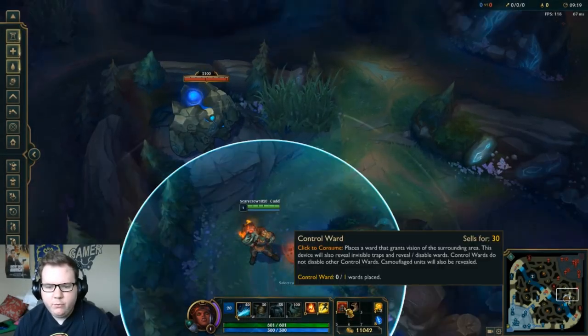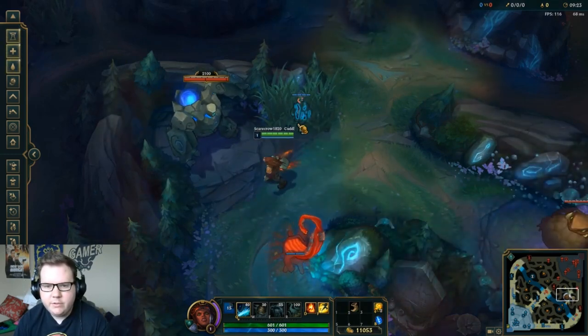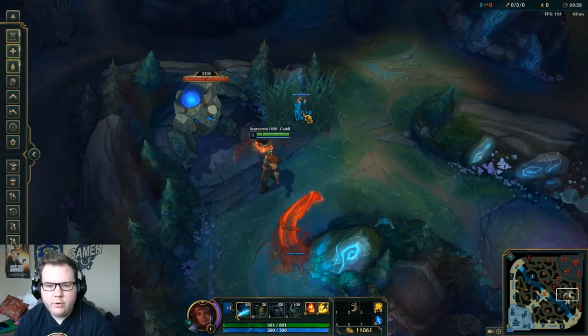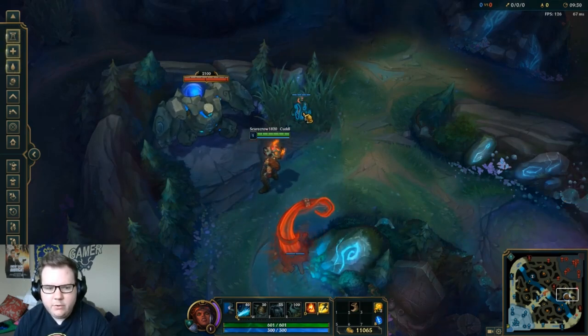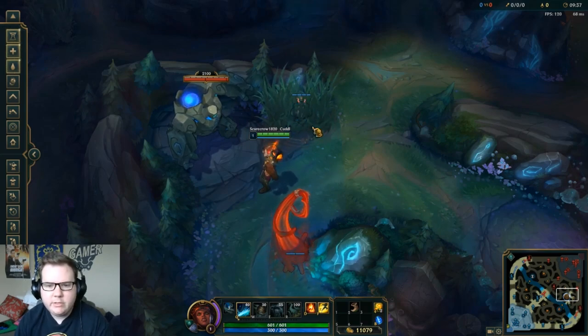Now this is an example of what a control ward does. You can place it down — it's not invisible, but it still reveals the area through the fog of war. It takes four hits to destroy. It also unreveals things like Teemo mushrooms, Shaco Jack in the Boxes, and things that might be invisible — you can now see them.